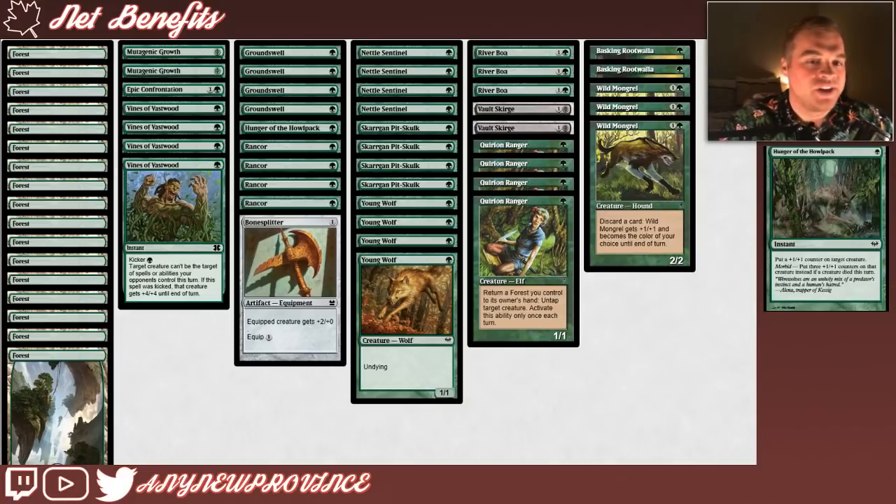While it will be online a little less often without Nest Invaders in our deck, we're still running a copy of Hunger of the Howlpack. It costs 1 green mana for an instant that puts a +1/+1 counter on target creature. Like Groundswell, it's pretty unexciting on its own, but Hunger of the Howlpack has the Morbid ability — if a creature died this turn, put 3 +1/+1 counters on that creature instead. This combat trick is absolutely insane. If you can orchestrate a way for a creature to die before combat, when your opponent goes to blocks you can immediately blow them out with a Hunger.